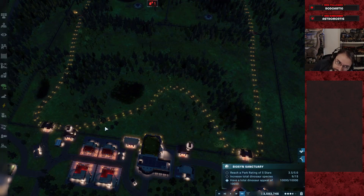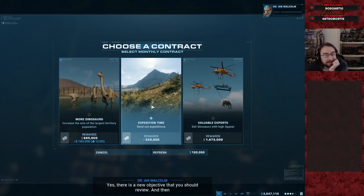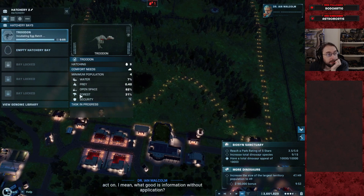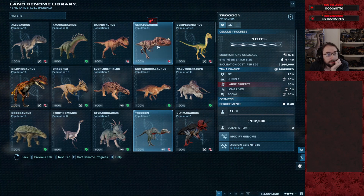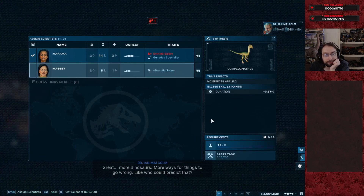Yeah, so with the actual income levels, this custom challenge mode was set up for the Jurassic level appeal — it's like, what, tier two? What is tier two even? What even is it? Medium? I don't even know the name of it. It's just weird. Compy money. Make the compies get the money. More dinosaurs, more ways for things to go wrong.